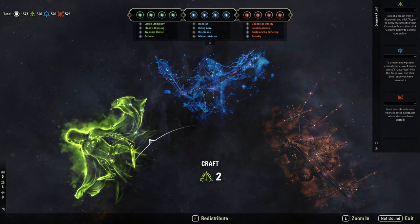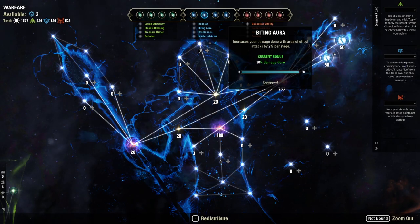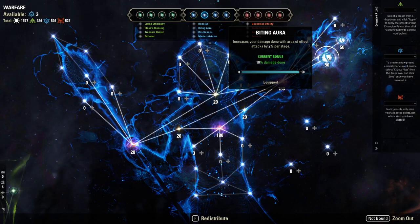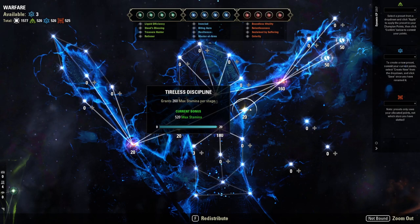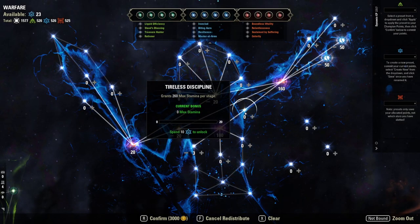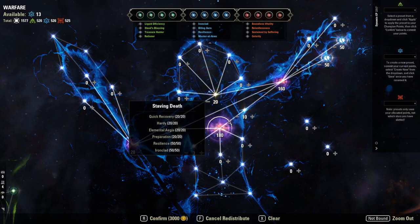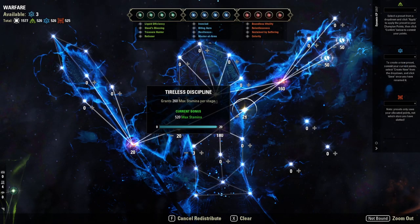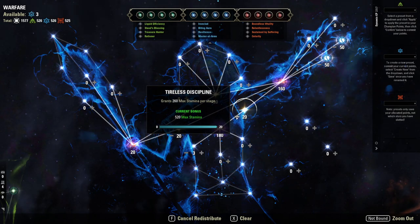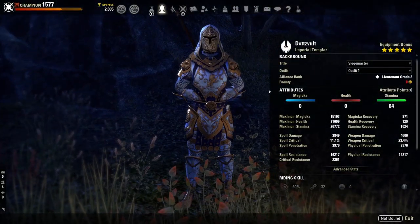Champion points are important too, though this can be tougher for newer players who don't have as many CP yet. When first placing your CP, focus most of your efforts on the stars that you slot, because that's where you get the most return. Zenimax has made the passive stars so weak that going from stage one to stage two might only give you 260 stamina — that's like 26 damage on a tooltip, literally nothing. Focus on those slottable stars first.